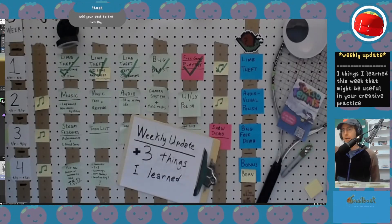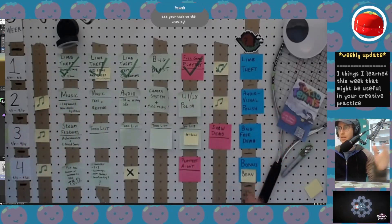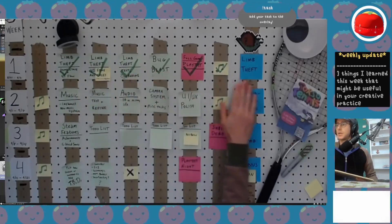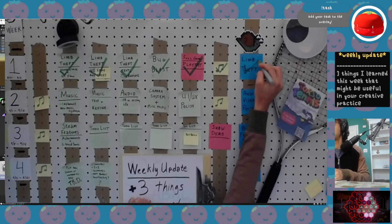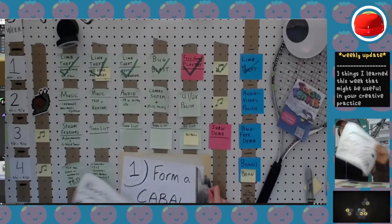Here is my weekly update. This calendar setup that I made last week has actually been motivating me a ton. You can see we've completed the first week, and this limb theft goal that I set out for myself feels really awesome to cross off. Now we can start on week two.